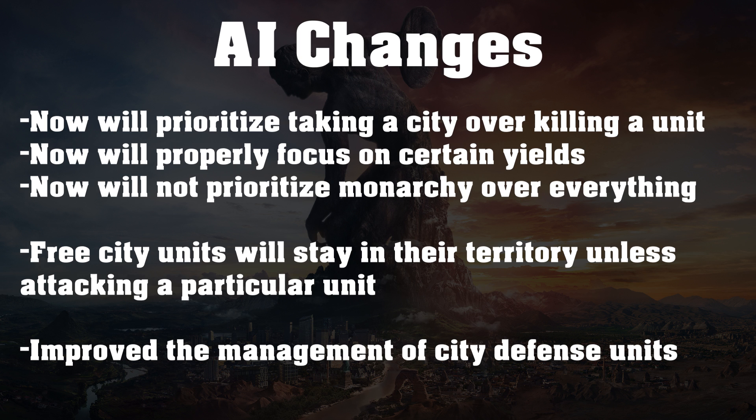Another change I really like: free city units will now stay in their territory unless they're particularly attacking a unit. That's very nice, because if a stupid AI settles a city five tiles away from your capital and it flips loyalty and becomes free, you're no longer going to have random units running into your tiles and pillaging your stuff — they'll stay within their own territory unless you send a unit over to attack them. Also, the AI has now improved their management of city defense units — previously, archers or other units would walk out of a city to try to attack your units. Hopefully they will not do that anymore.